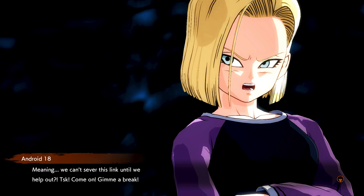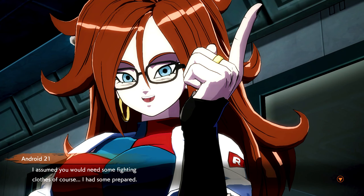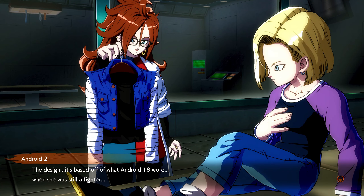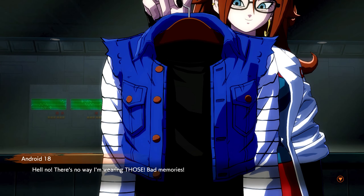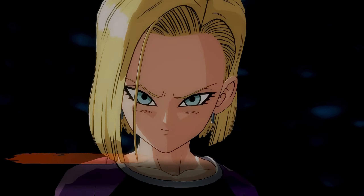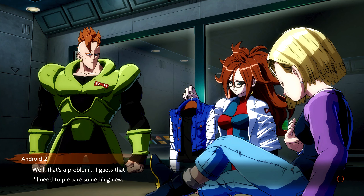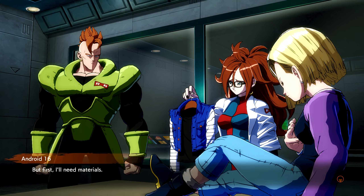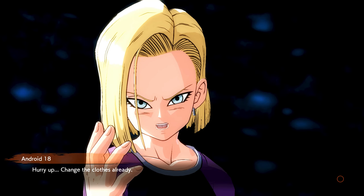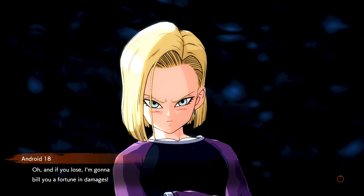Meaning we can't sever this link until we help out — come on, give me a break, that's whack. I assumed you would need some fighting clothes — I had some prepared, the design is based off what Android 18 wore when she was still a fighter. Hell no, there's no way I'm wearing those — bad memories. Should I say no? Of course you should. It would seem that 18 is not happy with this. I'll need to prepare something new but first I'll need materials. Then fine, whatever — I don't want to be here all day, hurry up and change the clothes already. We need to destroy these clones and end this as soon as possible.